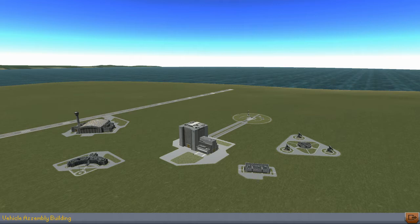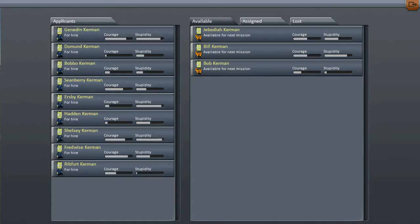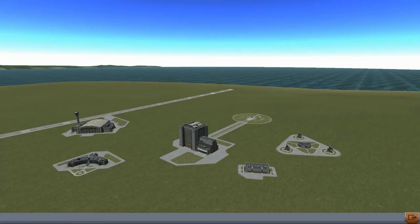So this is the Vehicle Assembly Building where you can make your main rockets. Over here we've got the Space Hangar where you can build space planes. Astronaut Complex, where you can recruit your Kerbans — and I think in later expansions you'll be able to train them up possibly as well. Satellite Area where you can have a look at what you've got out there in space. This building's not clickable at the moment — they've probably got something planned, maybe a training camp, don't know, we'll see.